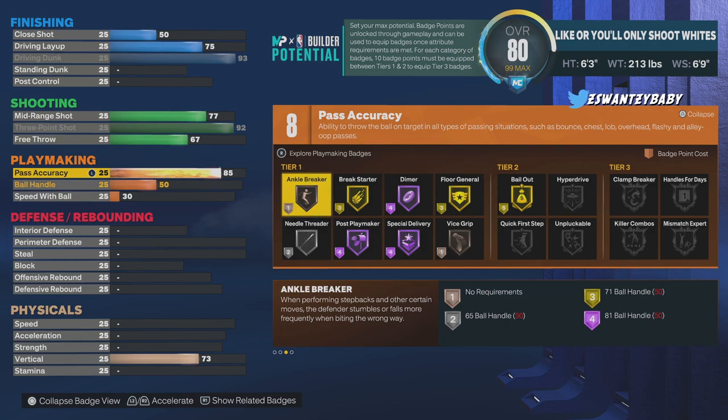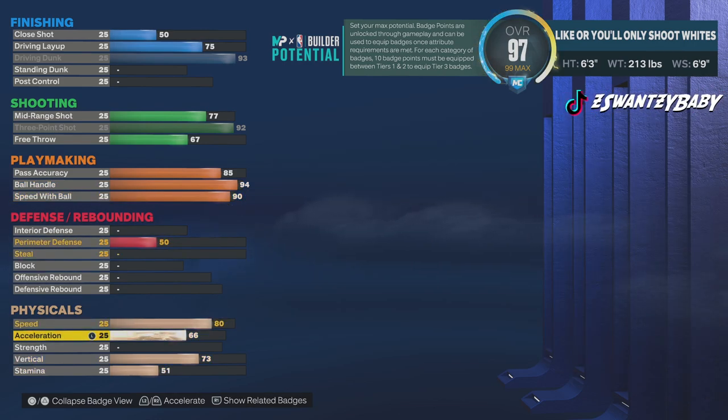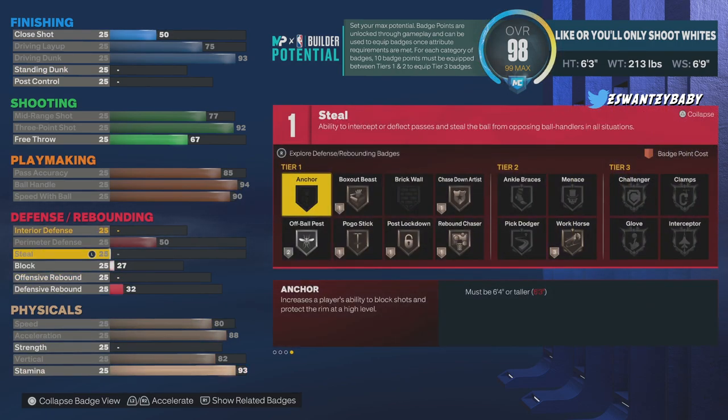You have all the dribble moves — Handles for Days. Speed with Ball is 90. We're gonna bring up Acceleration. Speed is for defense. We're gonna bring Vertical up to 82 so we get all contact dunks, at least the best ones. We're gonna bring Stamina up to 93. That's the build.